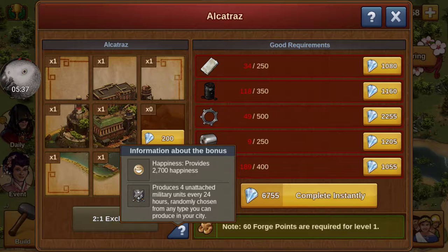The Alcatraz will increase happiness, but the main part is I have all four of my military unit buildings unattached, so it'll randomly produce those every four hours. You'll have extra units — not just the ones the buildings hold. That'll be nice.